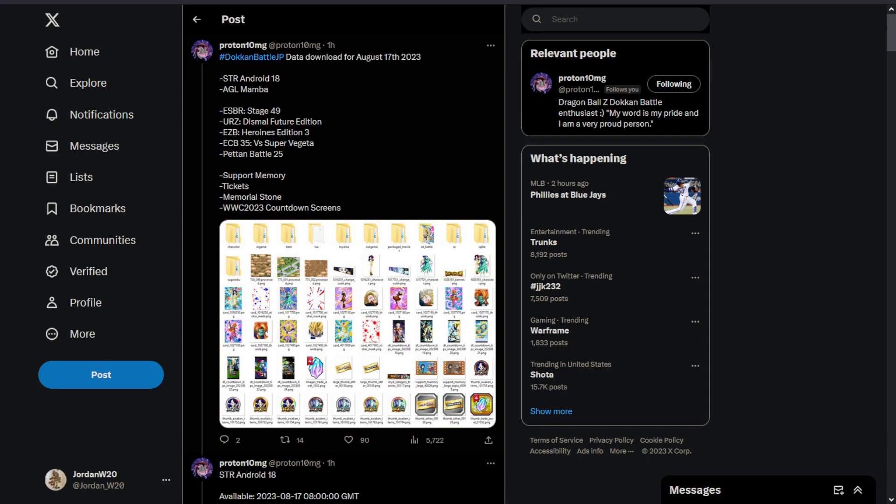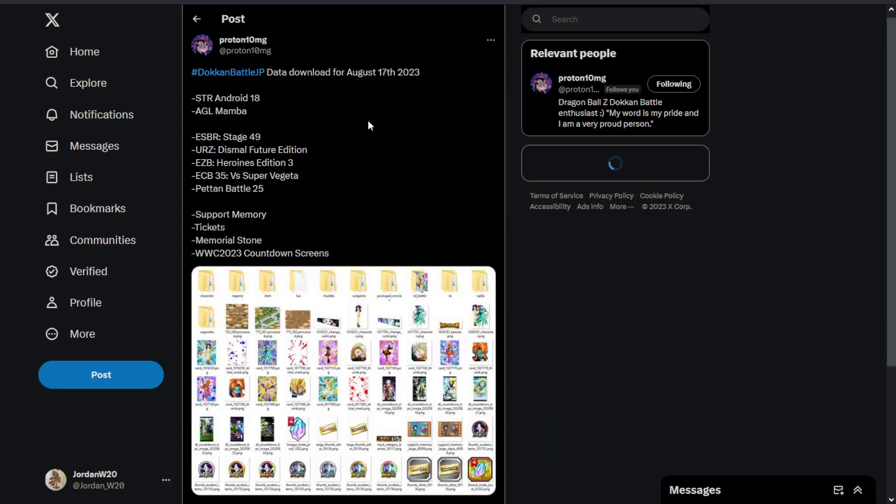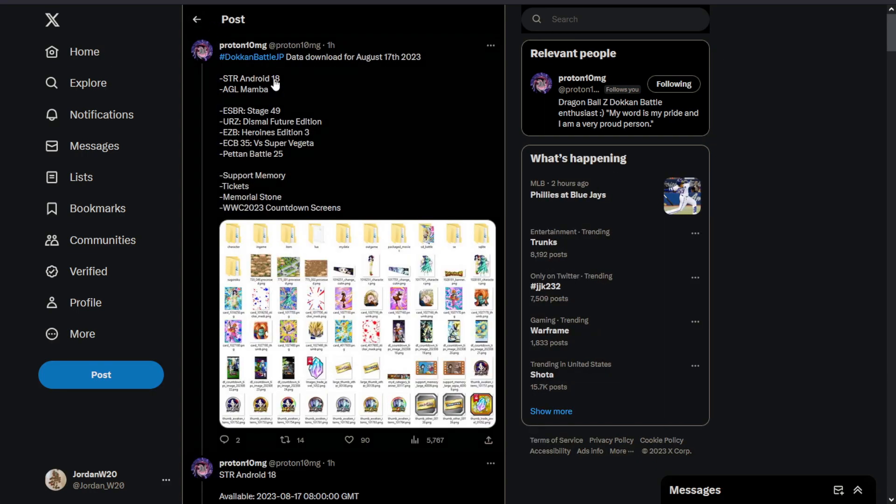She looks okay. I didn't really look into Mamba too much, but I'm sure she's something. But listen — if you're on JP, this is not a banner that you should be summoning on. Actually, on either version, you are henceforth forbidden from summoning until we get the actual worldwide celebration banners. I declare it: no more summoning. If you summon, you're a naughty, naughty, naughty Doe Connor.